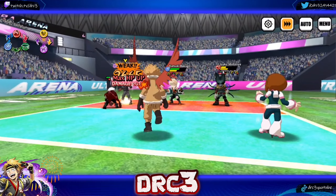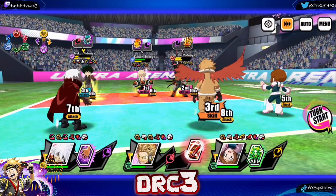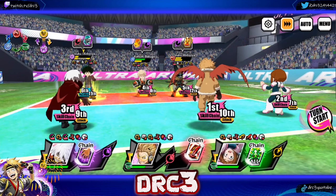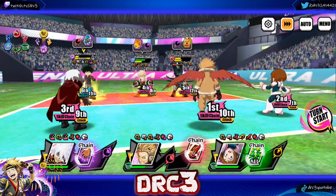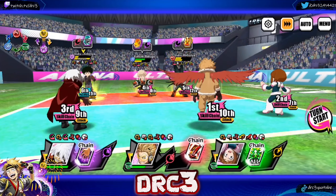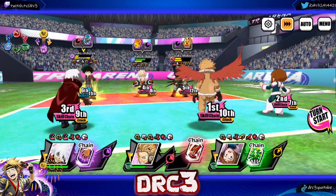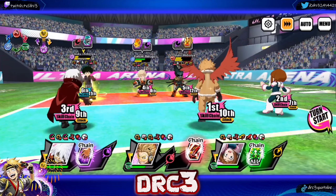Hawks is my weakest character, so it makes sense they're targeting him — I don't have his basic ability board past level seven. He's a character I haven't heavily invested in because he was good at one point, right at the very beginning of the game, but after that he kind of fell off. I got him way after the beginning so I didn't have him early on.